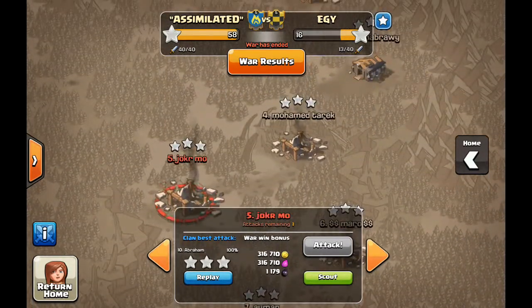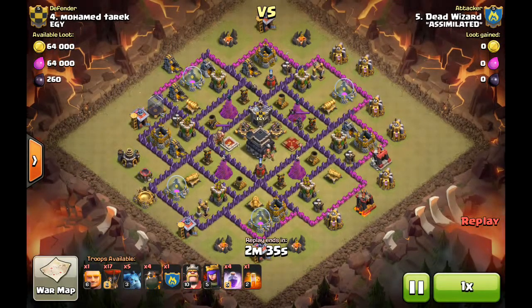Now we're going to look at what actually three-starred that base. This is a pentaloon attack. Quickly, from the pre-base scouting: the air defenses are low level for Town Hall 9 — all level 6. In addition, the X-Bows are both pointed down. As a Town Hall 9 you want to point your X-Bows up, especially with underpowered air defenses. Both air sweepers are pointing the same direction, so there's a lot of bad base design here that makes pentaloon very successful. Dead Wizard tries to get a lure with a giant, which unfortunately goes for the corner instead.